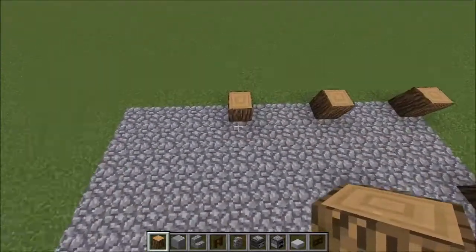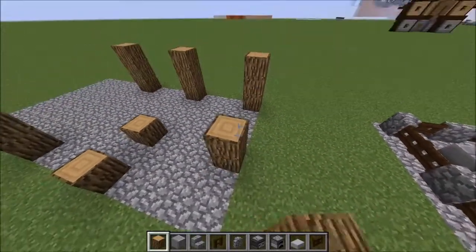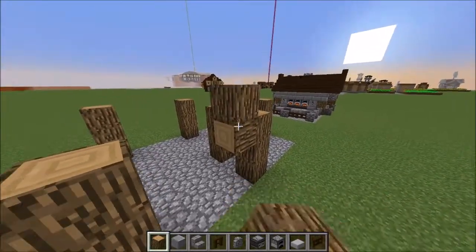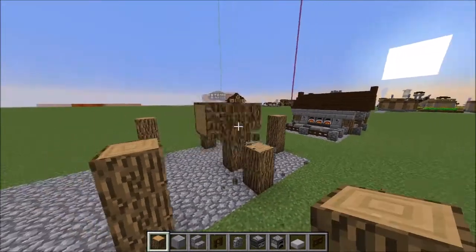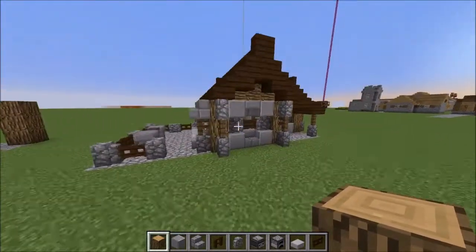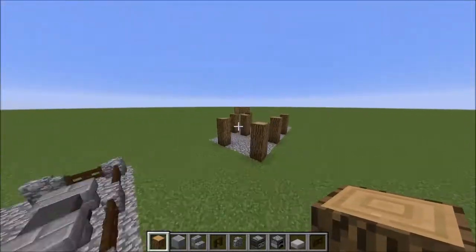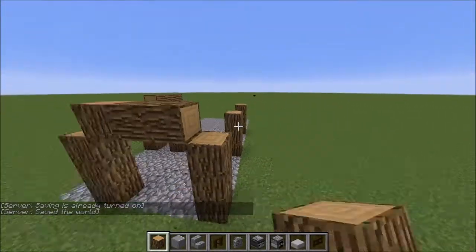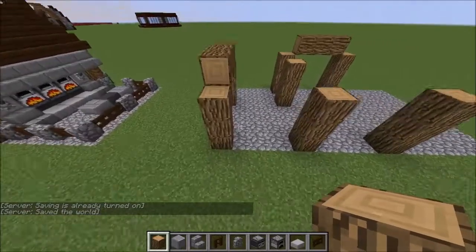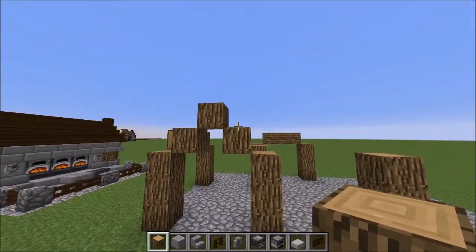With all these wood pillars you want to bring them up three blocks high — place two more blocks on top to make them all three high. That is going to be the basis for your build. Then across the top of the front one, you want three across the top there, three across there, and three across the end as a horizontal beam. Over here we want to build a little triangle of wood logs — make sure they're all facing upwards so they don't look odd.